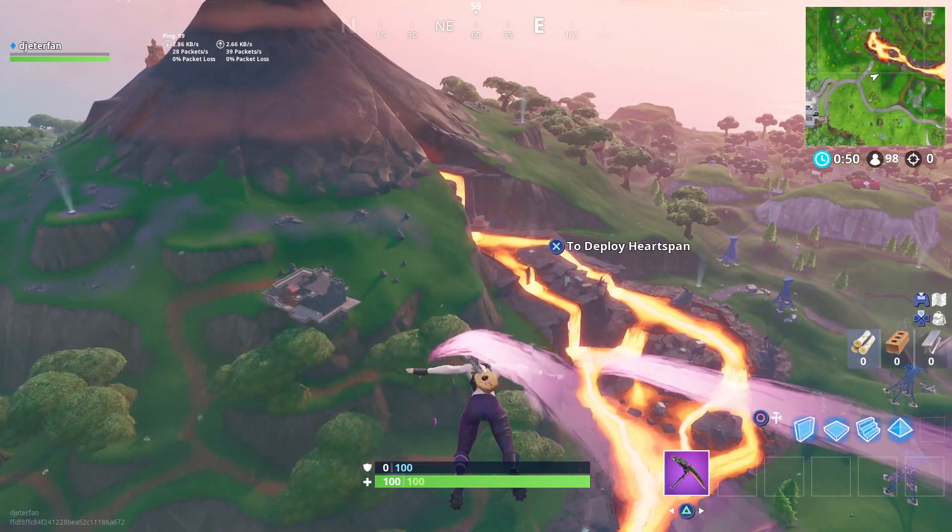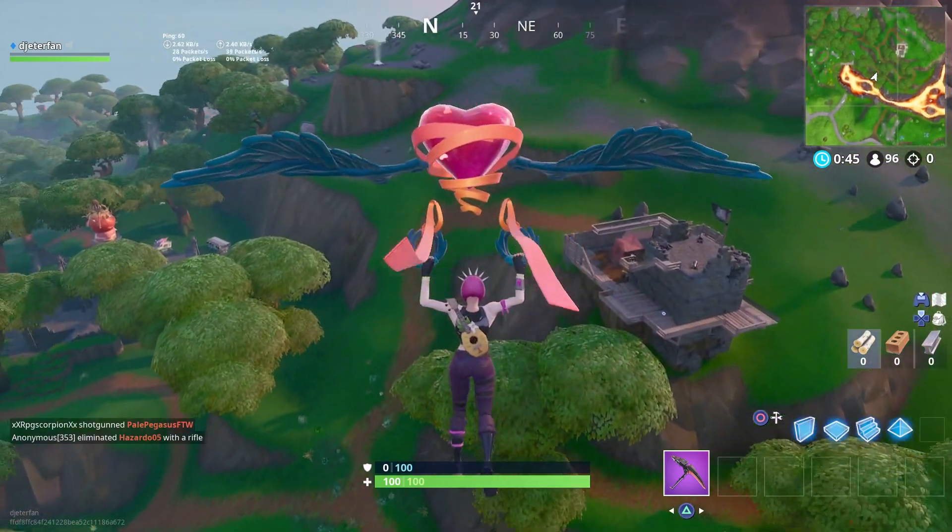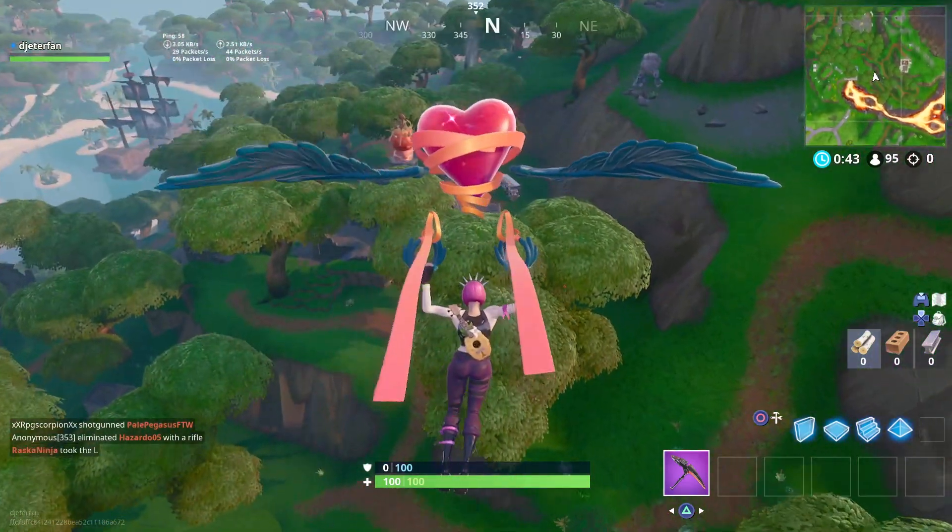Where you're going to want to land this week is right over here by the volcano. There's a bunch of different pirate cannons that you can actually get over here at this pirate camp. Once you guys land, instead of going straight for the cannon, you actually want to land and get some materials first.